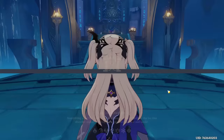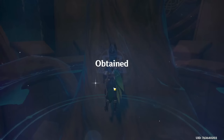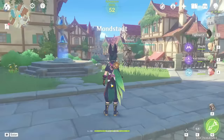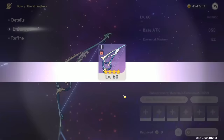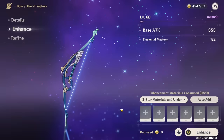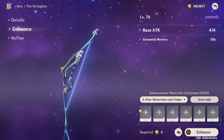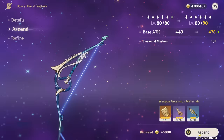We're gonna use maybe two or three more condensed resin. We'll try to upgrade the weapon to level 90 today - but arrowheads, no. Just the idea of farming them makes me unhappy. Level 60, perfect - so only one more ascension. Maybe we will actually be able to max it out today.